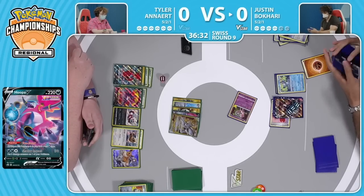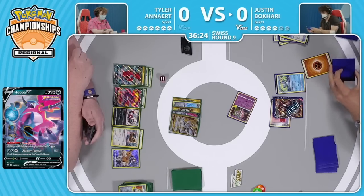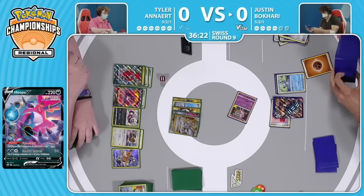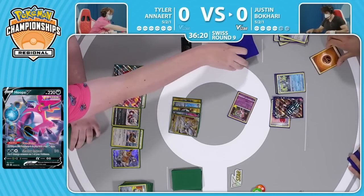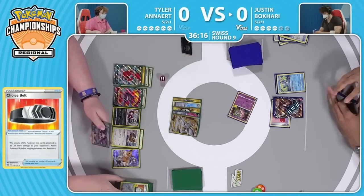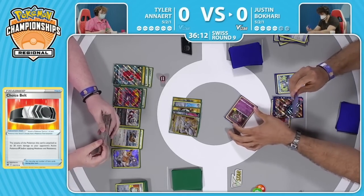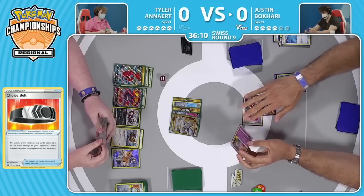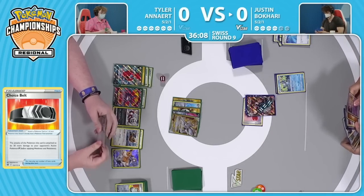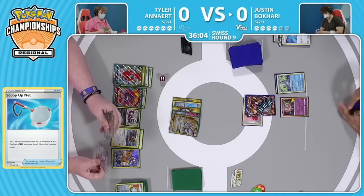That gets you to enough to knock out the Hoopa V. I believe it's 30 times, so in some cases you may need a Choice Belt to get there. But yes, there are definitely ways that Justin can get there and get that one-hit KO. It's going to be the big card in this matchup — him and John Angler running around with that card in the deck. They've decided this is what the best option is to deal with the Hoopa, the card that has been included to deal with this matchup as best as possible. So it is 30 times, so it does need the Choice Belt, but with the Inteleon engine it is easy to pull those plays off.